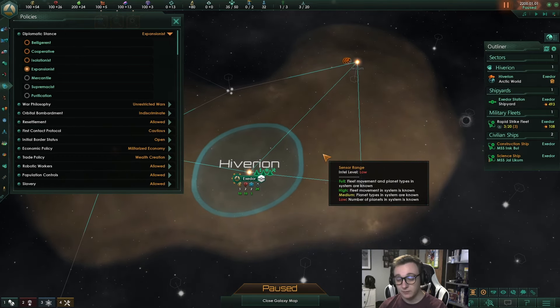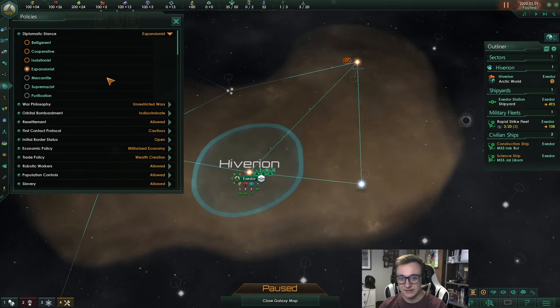The more planets you have, the more worthwhile expansionist becomes. If you're a Void Dweller, Ringworld, or Necroid it's a no-brainer — go isolationist. If you're a robot empire that can colonize on every planet, you might want to stay expansionist.